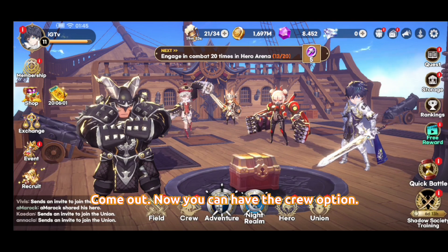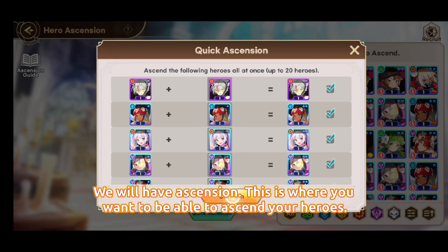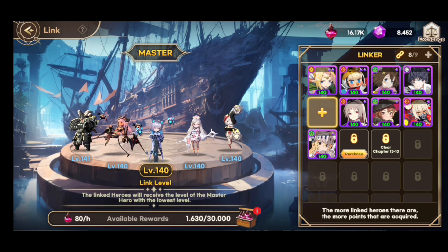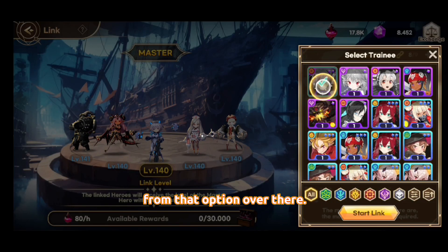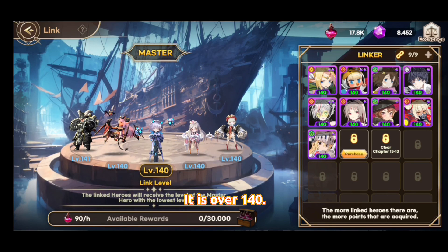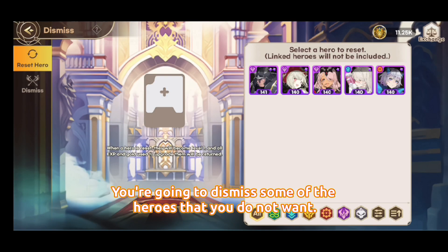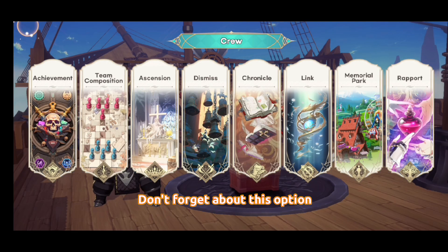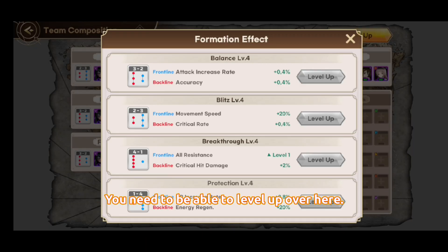In the Crew option you're going to have achievements and ascension. To quick-ascend heroes, you need to link them in order to borrow levels. Collect the resources from that option. Don't forget to equip your heroes even after you've placed them. You'll also have the Chronicles section where you can dismiss heroes you don't want — that's where you reset a hero using the dismiss option.